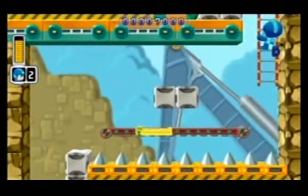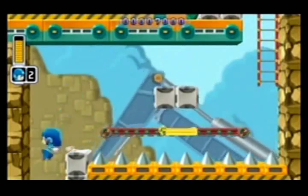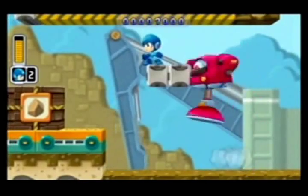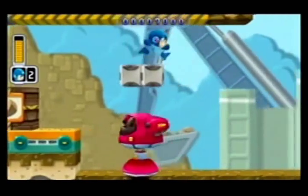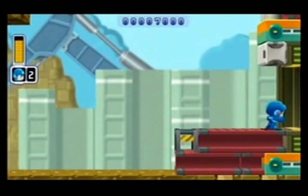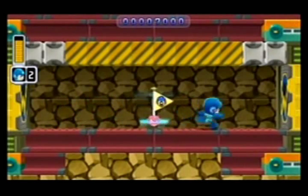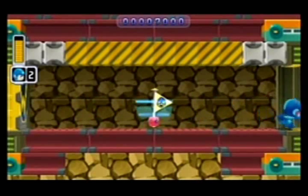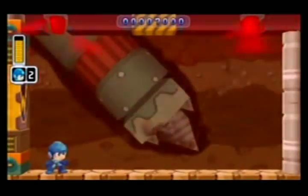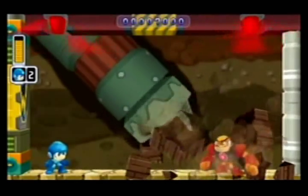Gutsman's level is still about platforms that fold out and then fold back in again. If you're standing on it when it folds out, you will fall to your bottomless pit and die — and that's never fun, ladies and gentlemen. Also different from the original game, the hallways leading to the boss don't have any enemies in them, because that was the unique thing about Mega Man 1 — every hallway had enemies before you got to the boss.